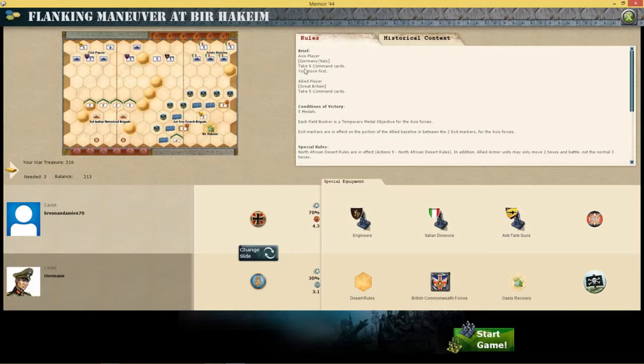So, the Axis player — the German-Italian player, which I am — will take six command cards and move first. The Allied player takes five command cards. The conditions of victory are five medals. Each field bunker is a temporary medal objective, so if I take these I get some medals, but only for the Axis forces. And exit markers are in effect on the partially Allied baseline.